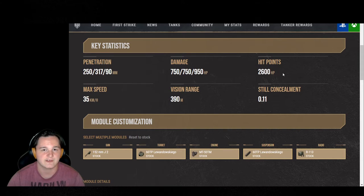The Maus has 3,000, then you have the Type 5 with 2,800, and there are a couple around there. But 2,600 is a lot of hit points. Trading with other people, you can trade without much of a problem.